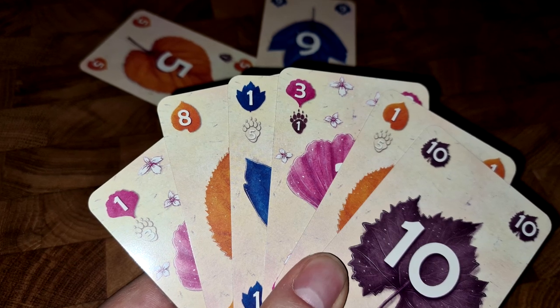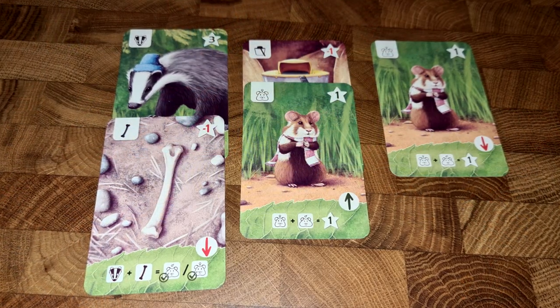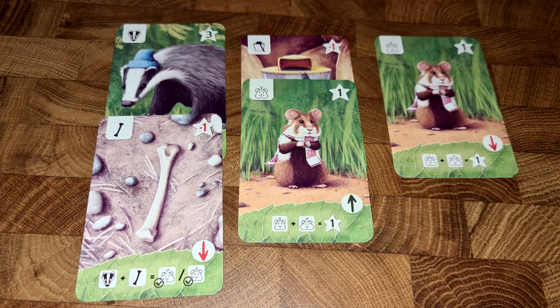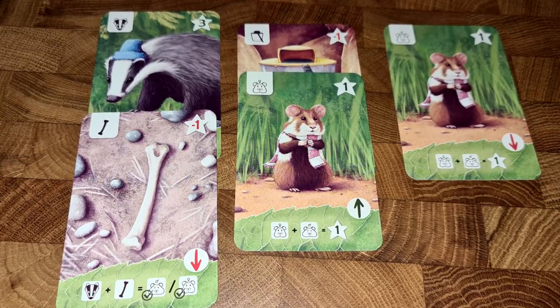Each round you'll have nine cards, and once you've played all of them the round is over. Then you'll shuffle them up and go again for another round, and once the game is over you'll work out how many points you've managed to get — building up those twigs maybe into points, building up collections of hamsters or weevils or whatever, and hopefully you're going to be scoring the most because whoever's got the most points wins.